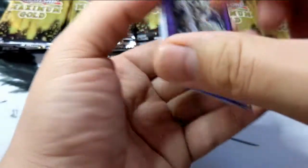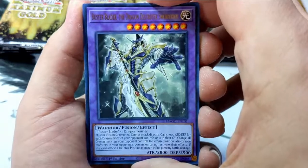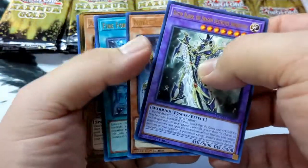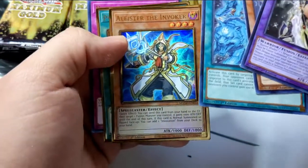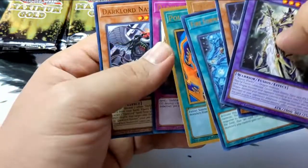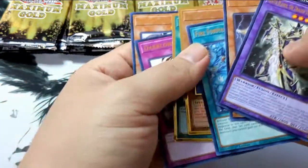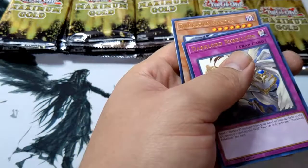I've been waiting for this pack for weeks. First up we have the Buster Blader Dragon Destroyer, next up Noble Knight Pelennor, Fire Formation, the alternate artwork of Alistair the Invoker, Golden Polymerization, a Dark Lord Rebellion, and a Dark Lord Nastin. Oh, this is beautiful. I'm going to put these two cards on the side because those are the cards I wanted.